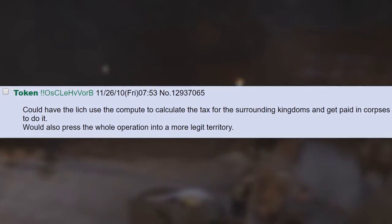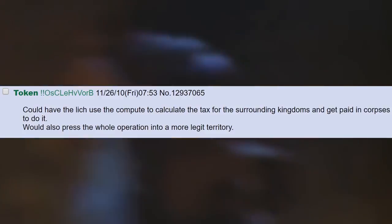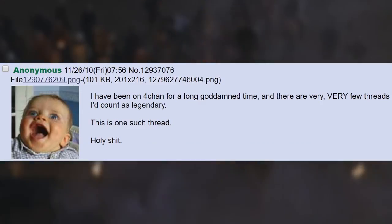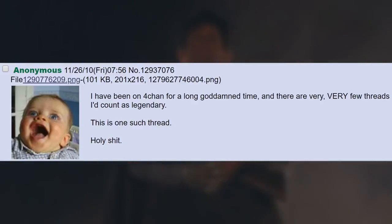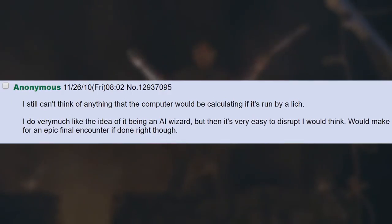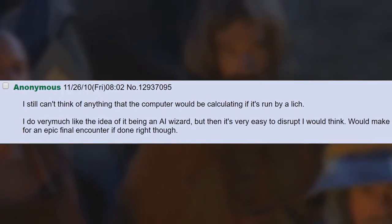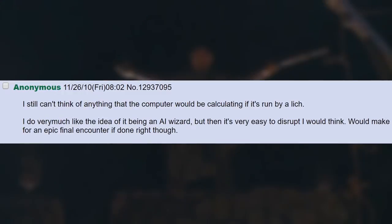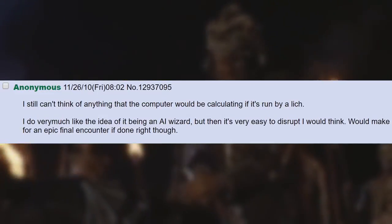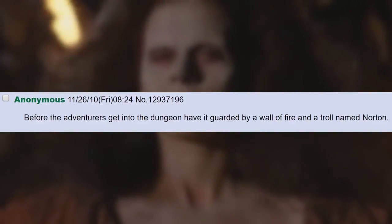Could the lich use the computer to calculate the tax for the surrounding kingdoms and get paid in corpses to do it? That would also press the whole operation into a more legit territory. I have been on 4chan for a long damn time, and there are very, very few threads I'd count as legendary. This is one such thread. Holy shit — I still can't think of anything that the computer would be calculating if it's run by a lich. I do very much like the idea of it being an AI wizard, but then it's very easy to disrupt, I would think. Would make for an epic final encounter if done right, though. Before the adventurers get into the dungeon, have it guarded by a wall of fire and a troll named Norton.